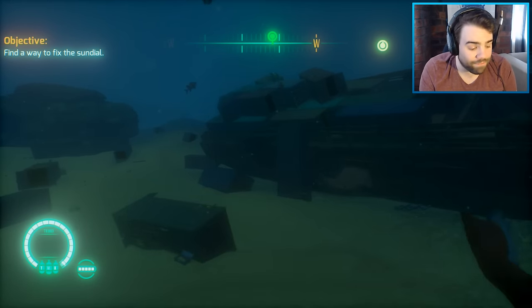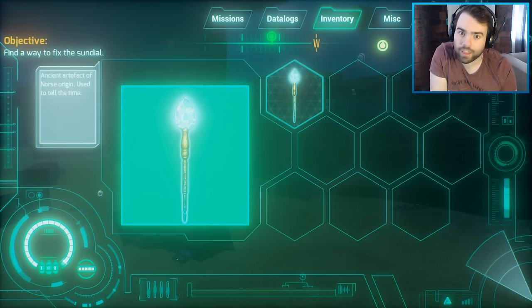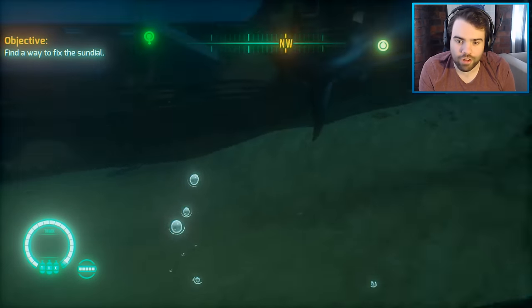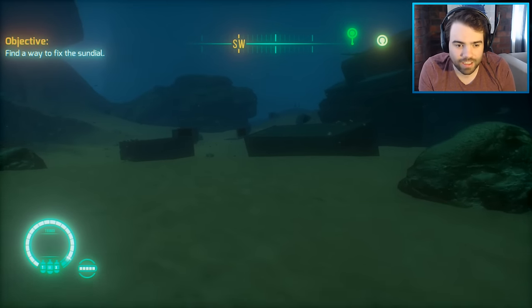If we go into our inventory, we have this thing — an ancient artifact. That's what we got from that first chest, the one where we got attacked by a mermaid thing. Unfortunately, the objective marker doesn't actually point you to your objective. It points you to the Pomeranz and then the objective is nearby.